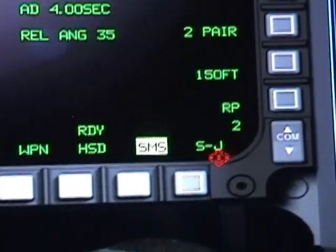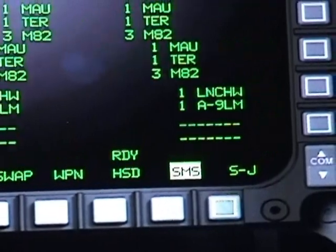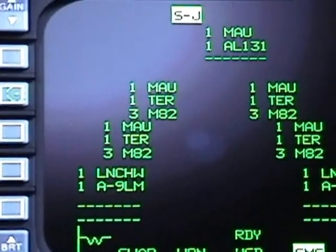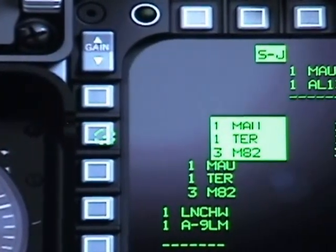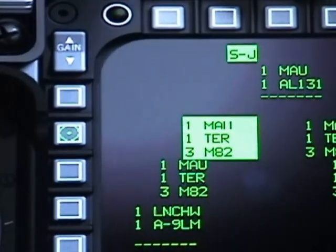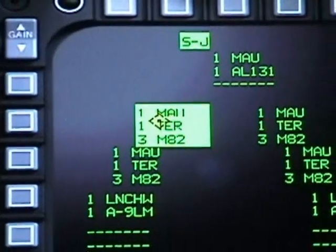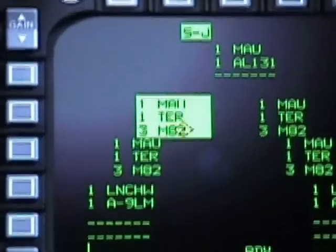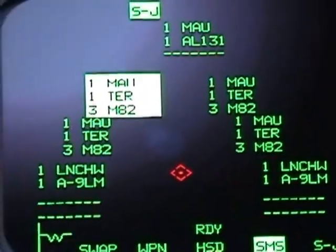OSB 11 is your jettison menu. You can select the weapons that you want to release just by clicking on the number next to the button. So if you select UMK 82, this will be the whole three of them on your left wing.